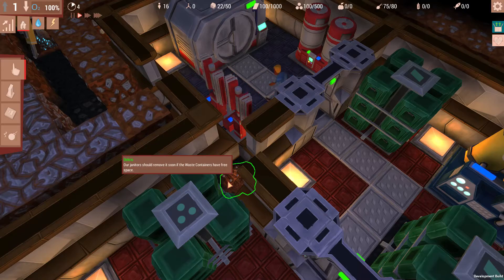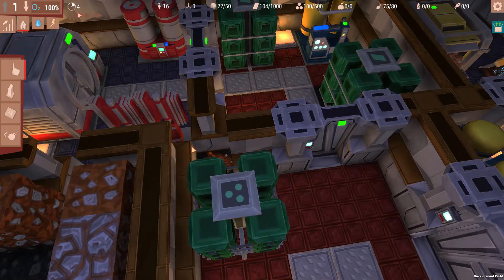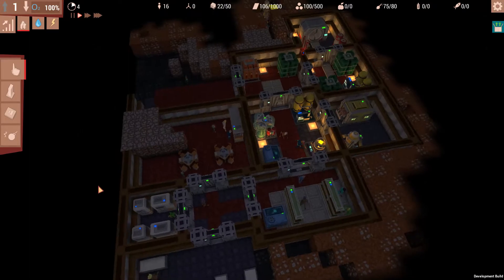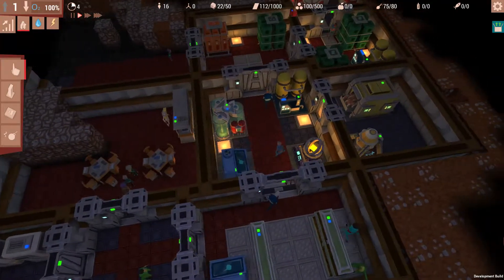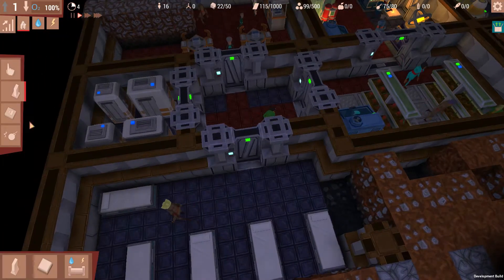Let's see, what is this? Debris. Oh, how nice — we will never be able to reach that. Alright, let's check the power line. We are still generating more than enough power. Same goes with water. So we shouldn't be concerned about that either.